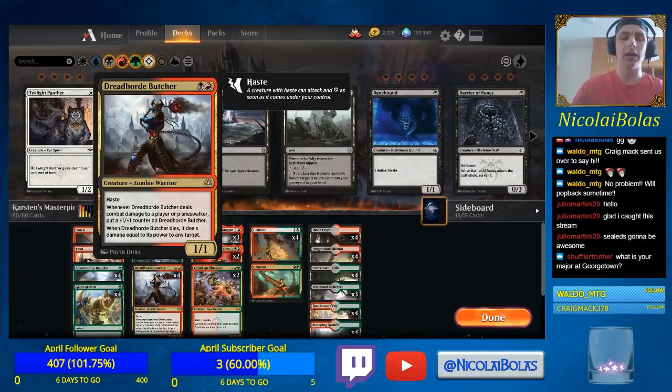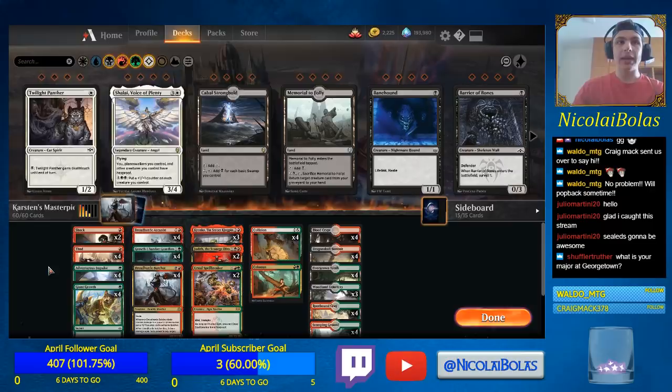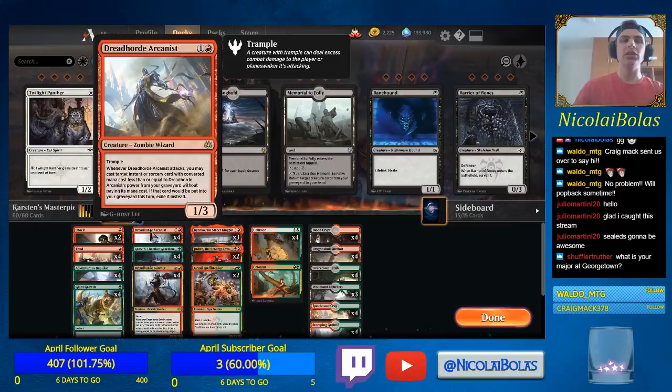The other combo of the deck is Dreadhorde Arcanist plus Collision Colossus and Thud. On turn two, you play Colossus onto Dreadhorde Arcanist giving it plus four, plus two and Trample. When Dreadhorde Arcanist attacks, it gets to flash back the Colossus to give it another plus four, plus two, so then it has nine power. You then Thud it to do 18 damage to your opponent, and if you've shocked them on turn one, or if your opponent shocked themselves, that kills them on turn three.